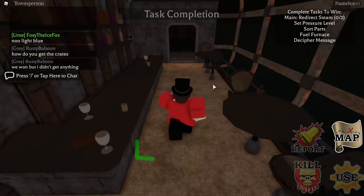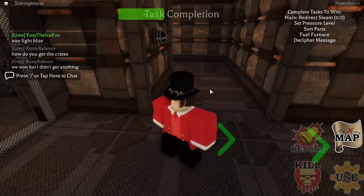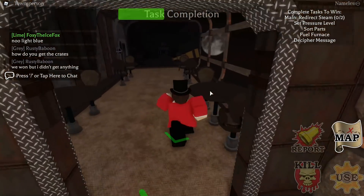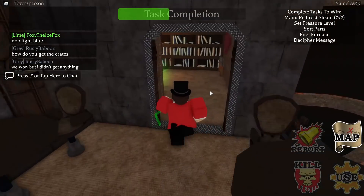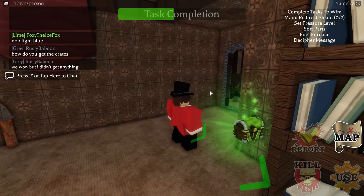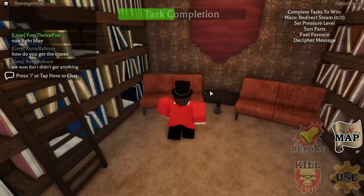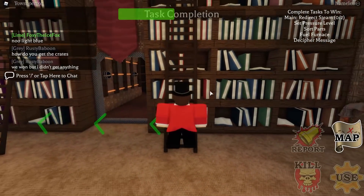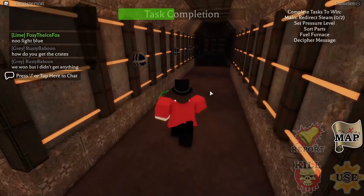It wasn't in the same location as the first time — it was in a totally different room. You can see those little green arrows; those are going to point you towards your missions or tasks, just like in Among Us. They're not going to take you to the treasure chest. See right here, we found the treasure chest in the corner. As soon as you get into the room where it is, it's usually pretty easy to see because it just stands out — it's got all those particles. Sometimes they're tucked away in a corner, but they're usually not too difficult to find.